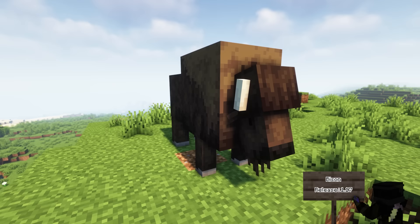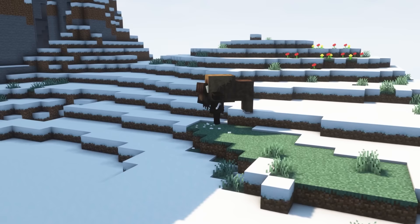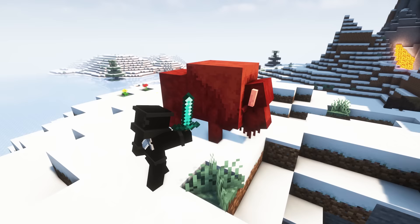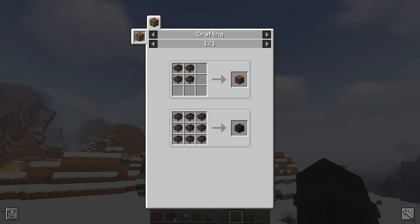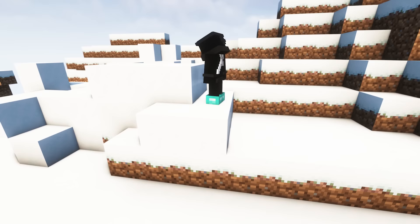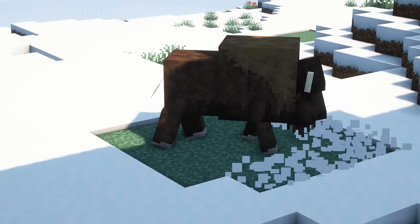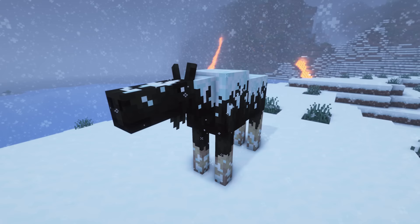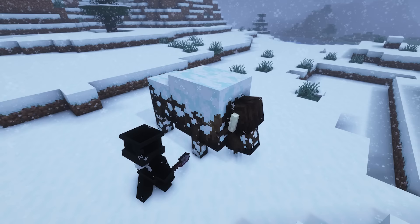The next mob is the Bison, which are neutral mobs found in the Plains, Snowy Plains, and Meadows. They will defend themselves and fling you into the air if you get too close, so keep your distance. If you kill a Bison, they can drop a lot of beef. If you'd rather keep them alive, you can shear them to get Bison Fur, which can be used to craft brown wool or a block of Bison Fur for Bison Fur carpet. A block of Bison Fur can also be used in a smithing table to make your boots insulated from snow, allowing you to walk through powder snow better. You can breed Bison with wheat. Like the Moose and the Bear, when it's snowing, the Bison will gather snow on its back, which can be cleared with a shovel, water, rain, or a hot biome.